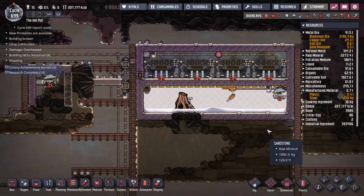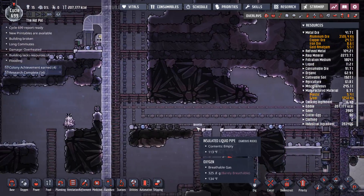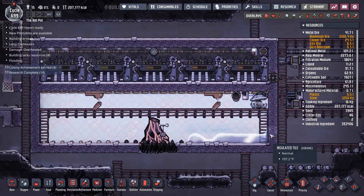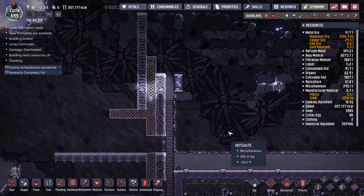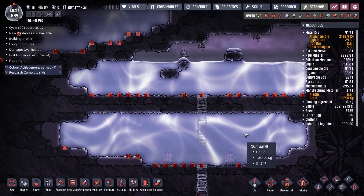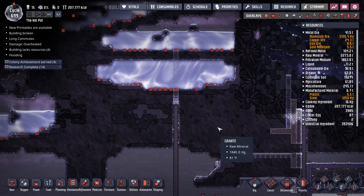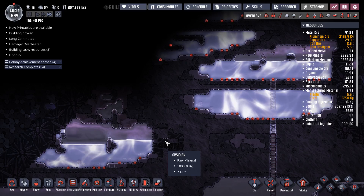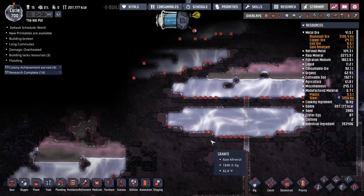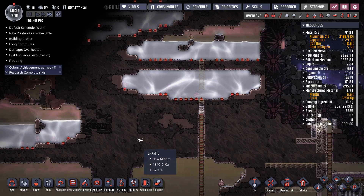There's also this minor volcano over here which has not yet erupted — it's been dormant for a little while. A couple of extra redundant power sources, and I feel a lot better about my power now. I also found another hydrogen vent right here. If my power ever gets into the red, I can grab this, and having two hydrogen vents will power almost everything for a long time.